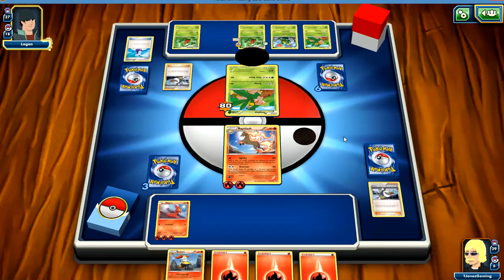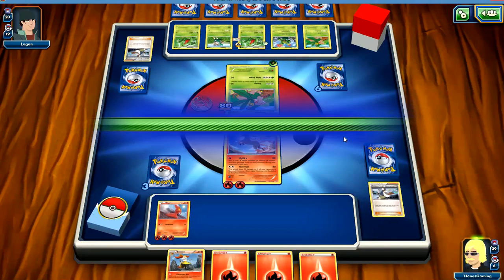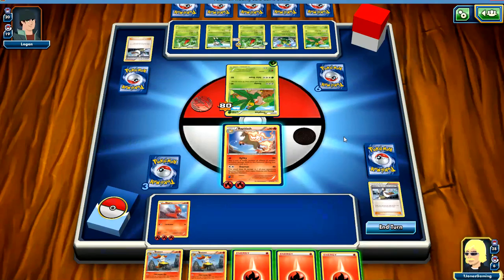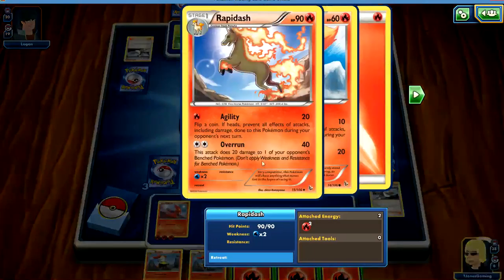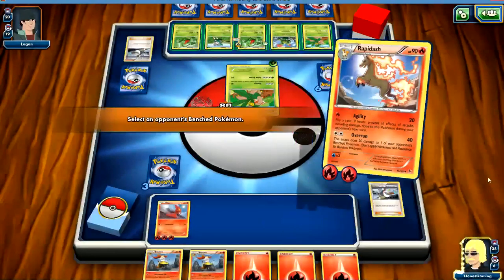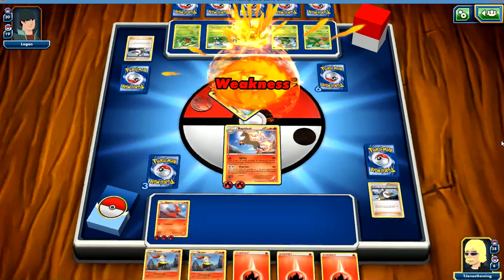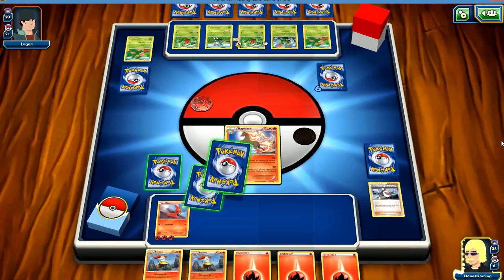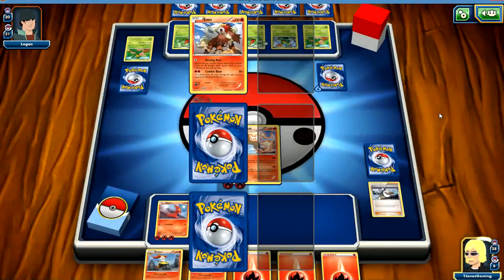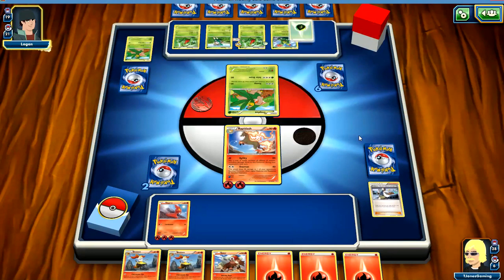He's going to heal the damage off his Tropius. He's having energy issues though, so we should be fine — we should be able to win this. It'd be kind of cool to win it with Rapidash. I'm going to put an energy on Slugma, and go ahead and play Professor Birch's Observations. I hate to put that energy away, but we got three energy back, so it's fine. What I was hoping for was Mag Cargo, but we didn't get it. I think we've flipped tails every time.